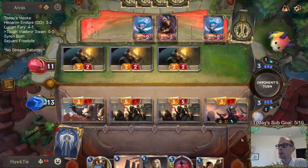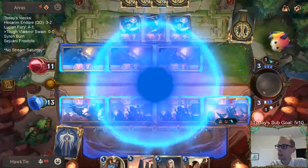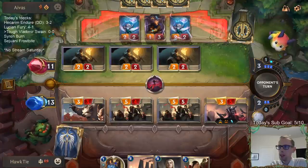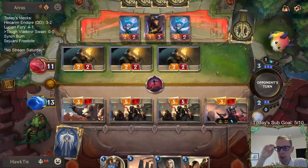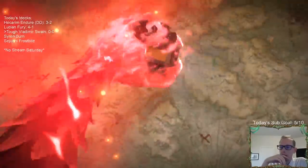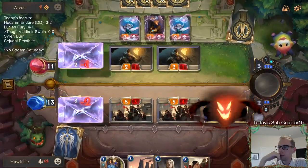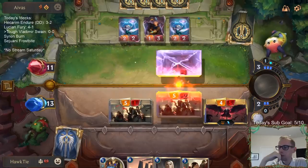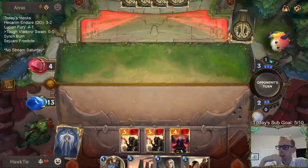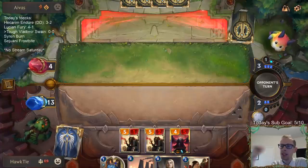So we're at 7 out of 12 for Swain. If I play Death Lotus, this will level up Swain and then kill all these things. I could play Chain Vest first on the Swain, but — oh well. That's pretty good. I like saving Chain Vest to respond to their things.